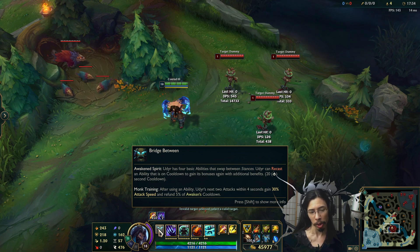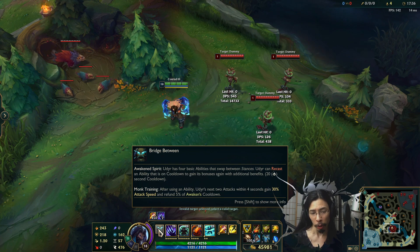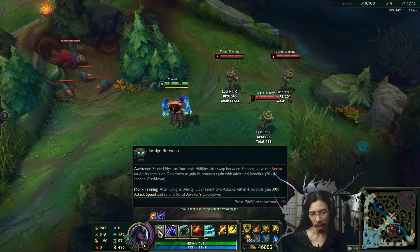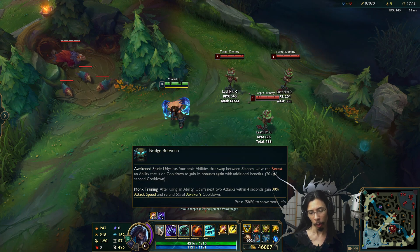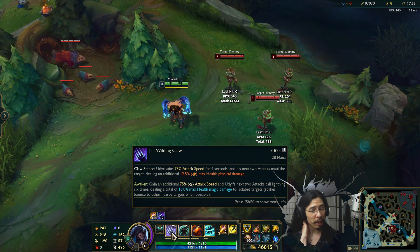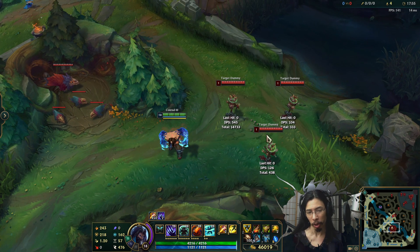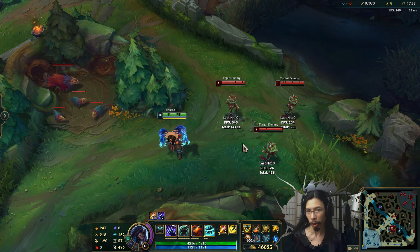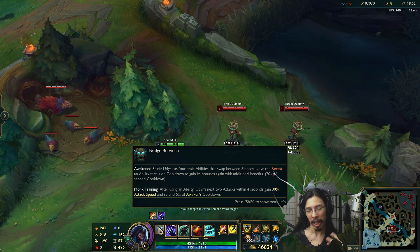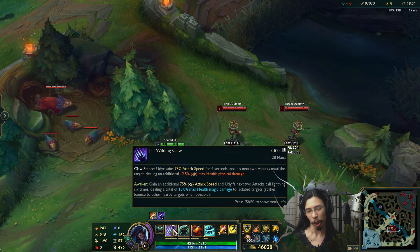Let's not worry too much about the numbers, as this is the PBE. Monk Training is the second part of the passive: after using an ability, Udyr's next two attacks within four seconds gain 30% attack speed and refund 5% of Awakened's cooldown. That's pretty important because the reactivation of each stance gives you significant bonuses, so it's kind of going to end up being where you spam through his stances as quickly as possible, not too dissimilar to current Udyr.